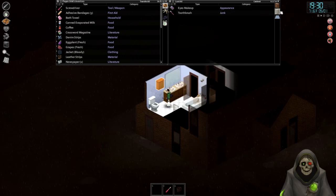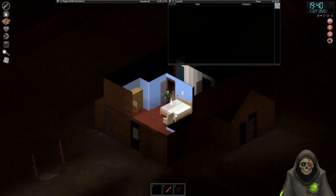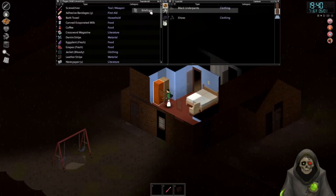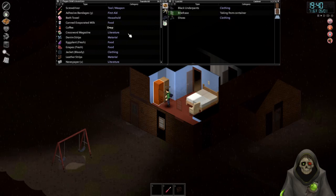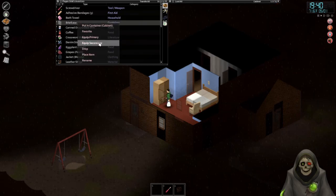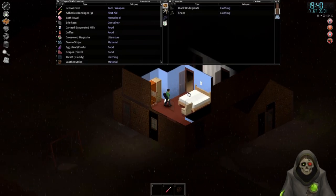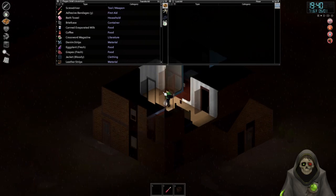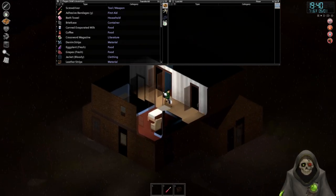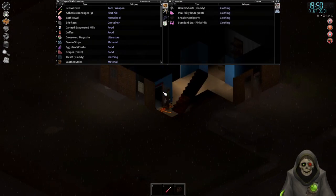What about the medicine cabinet? The last place has just a belt and a briefcase. This place is looted. Let's get out of here, get back to our house, put this stuff away, and then we'll just kind of start doing our thing.